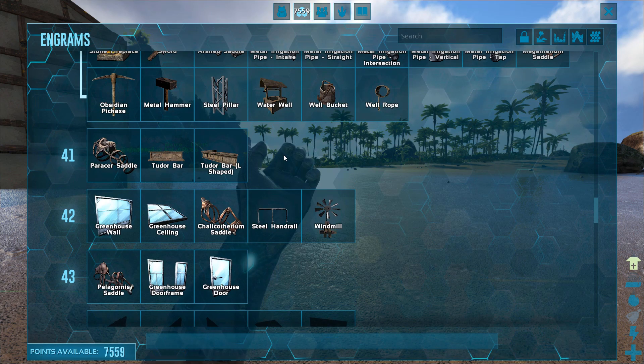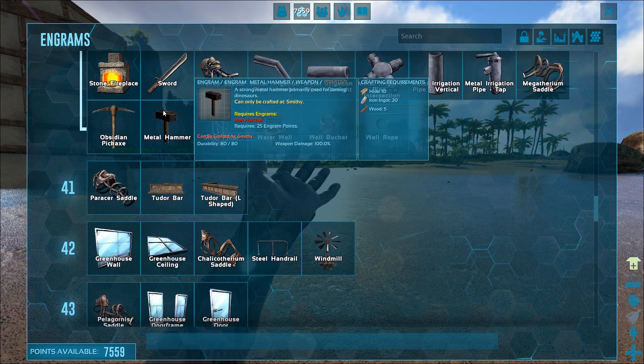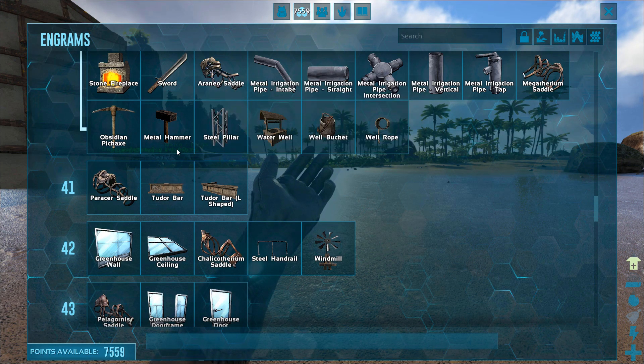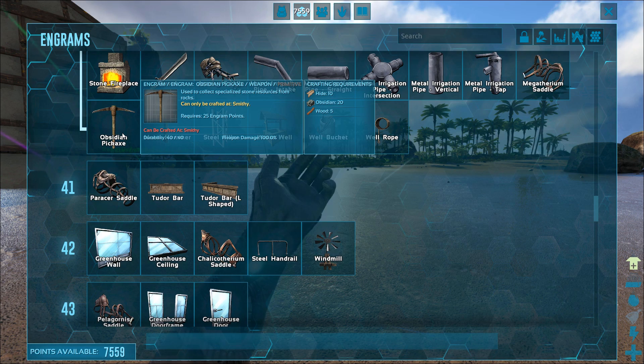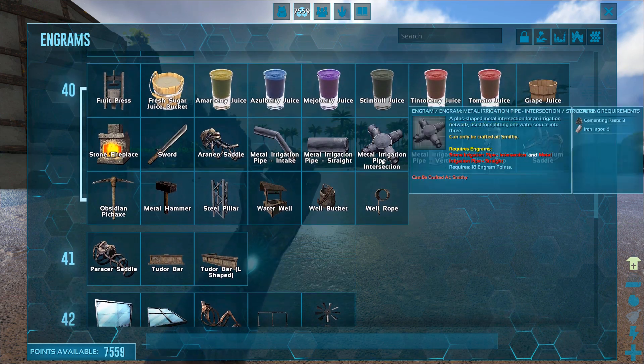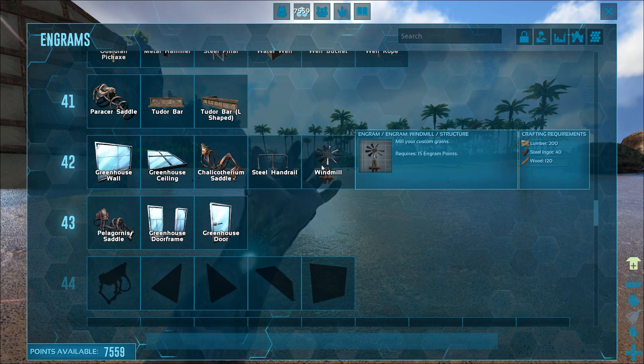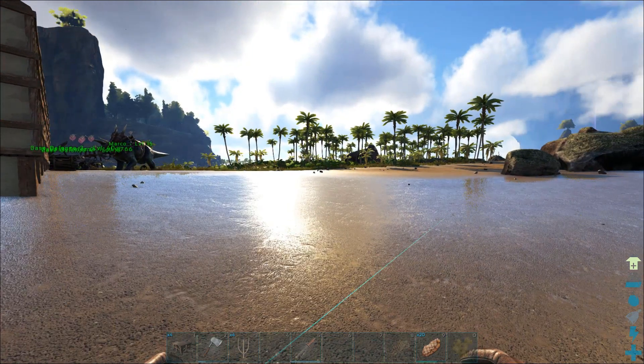I also learned the water well and all of these things. This one is actually for knocking things out — yeah, it's for taming dinosaurs. And the obsidian axe, which is used to collect specialized stone resources. We're going to have to check that out as well.